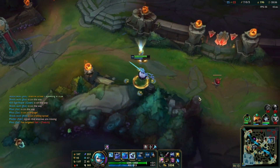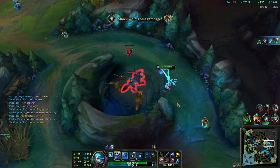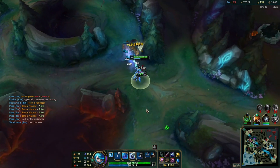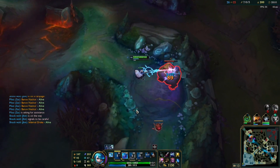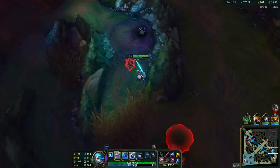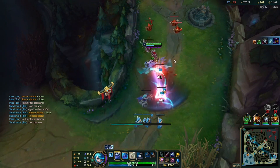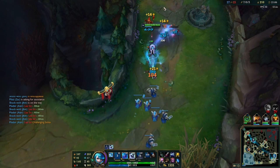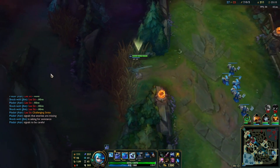Here you can see me taking his jungle camps. Notice how I am sitting in his jungle the whole game — he cannot really farm here because I am always there and his jungle camps are busy. I am taking all the CS and creating a huge CS gap between myself and Lee Sin. After taking these jungle camps I can go and take the CS from the top lane. Remember that you can really increase your CS by mixing farming jungle camps and then also getting minions from the lane.